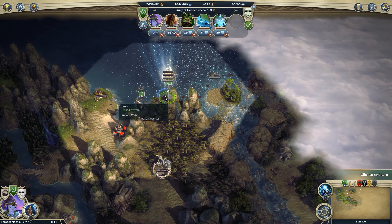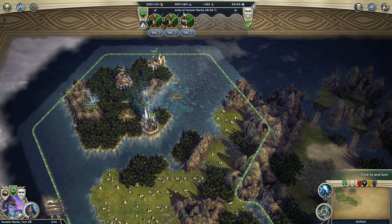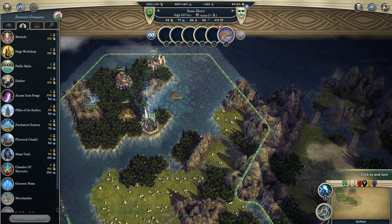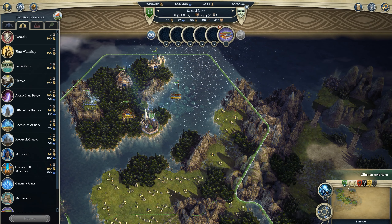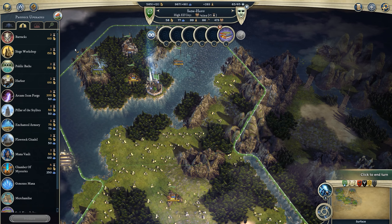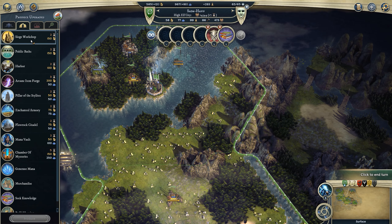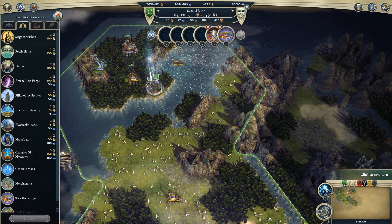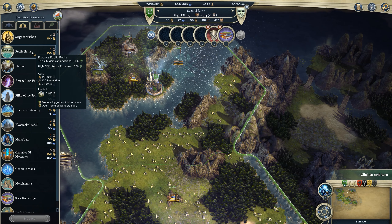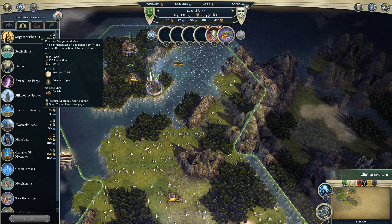We need another unit in this army - we're gonna get the eldritch horror in there. I've just realized I've left my cities on seeking knowledge even though we've got the eldritch horror, which isn't bad - research is always good - but we would like some more stuff in these cities. We do need some more defenses here because we've only got three units in this town, so we're gonna get a barracks up to get some decent units, then maybe get the public baths up for more morale to get those nice events to spawn. The siege workshop also has some usage with more production.